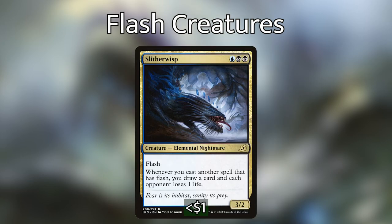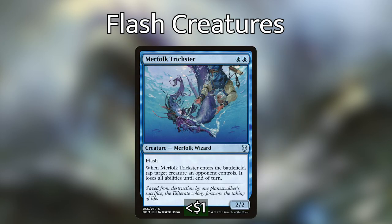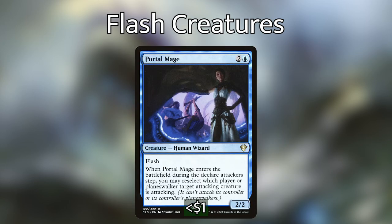We then have Slither Wisp, one of the cards I really wanted to build a flash deck around — the art and idea of this card is super cool. Whenever you cast another spell that has flash, we draw a card and each opponent loses life. With almost all of our creatures having flash, this is basically like a Beast Whisperer that lets us refill our hand every time we cast a creature. Next up, Merfolk Trickster — when it enters the battlefield, we tap target creature an opponent controls and it loses all abilities until end of turn. This is super nice to keep us alive or prevent an opponent from comboing off. And then Portal Mage — when we flash it in during the Declare Attackers step, we can reselect which player or planeswalker a target attacking creature is attacking.